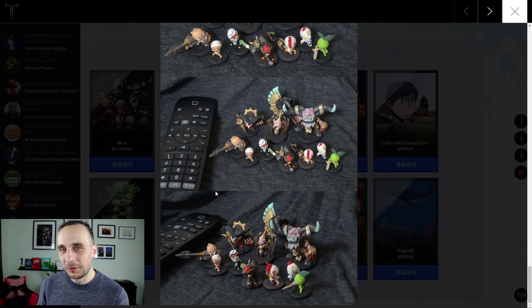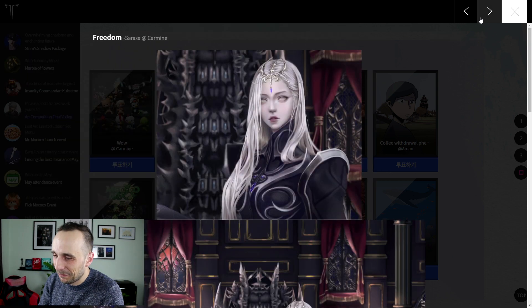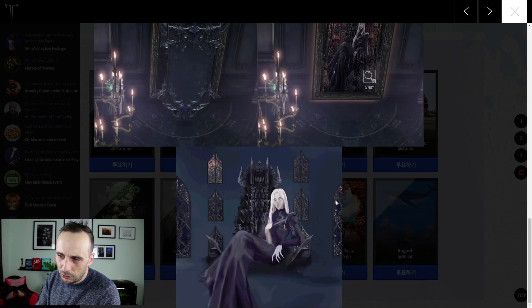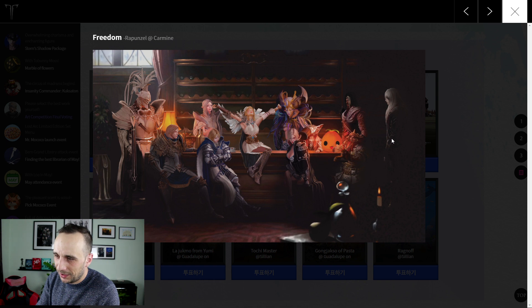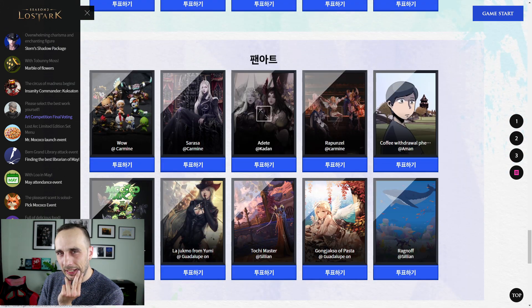Gorgeous, absolutely beautiful — good job dude. I love seeing these. This 'other' category is starting to become my favorite so far. This seems to be a picture showing how it was made. And this one — oh this is really nice — look at the mokoko also here. These are a collection of important characters from within the game as you progress through your story. Very very nice. I think this was actually the fan art section.